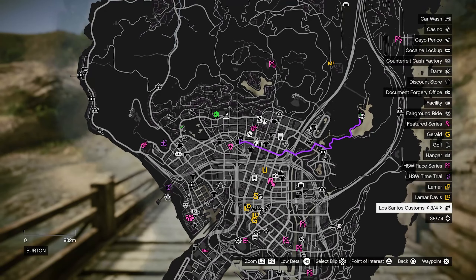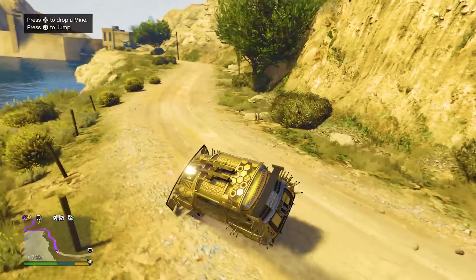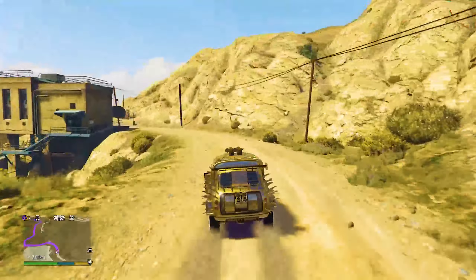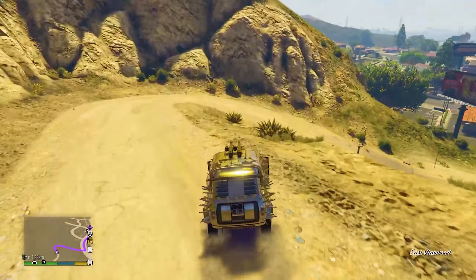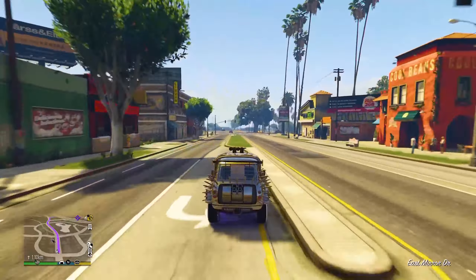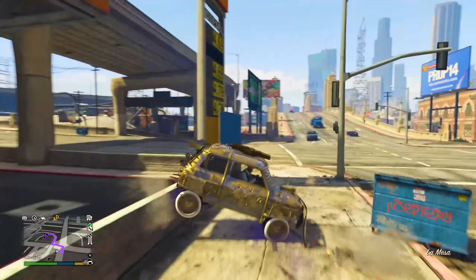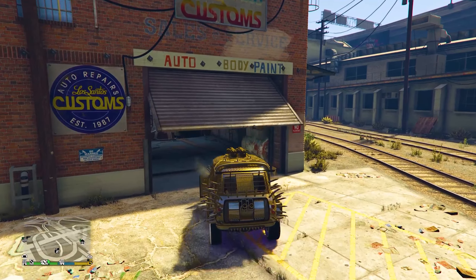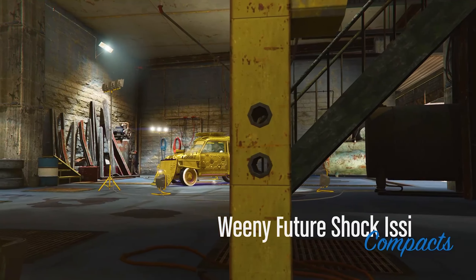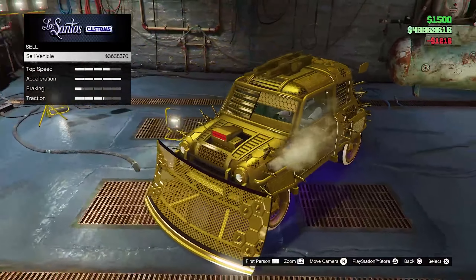That's pretty much it. I'll now prove this works by driving the car outside and selling it. I'll set a waypoint to the LS Custom mod shop. Make sure you don't drive over the ledge if your facility is in this location — heads up. Make your way over to the mod shop and drive it in.